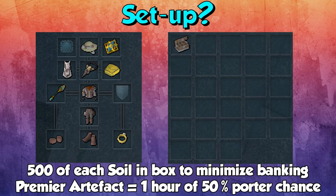Inside your soil box, you want 500 of every single soil. This means that you only have to bank two times in an hour, as your soil box will hold 2,500 soil. You can just stand next to the storage deposit. One other really useful thing is the premier artifact — activating it once a day for an hour makes it act as a porter 50% of the time, which really helps with the AFK side of this and means that you have to click the deposit on the storage way less often.